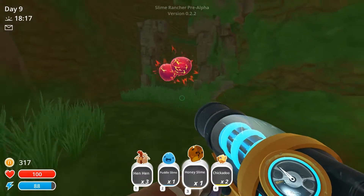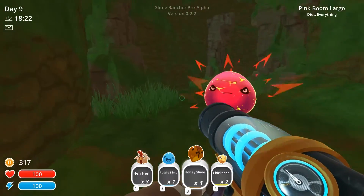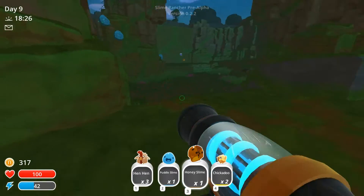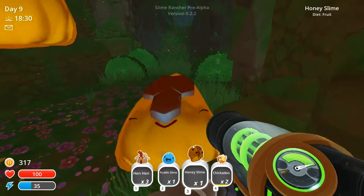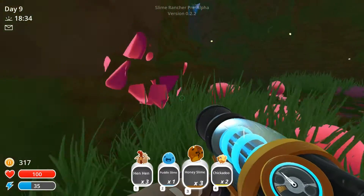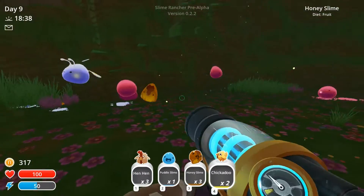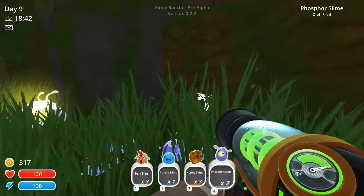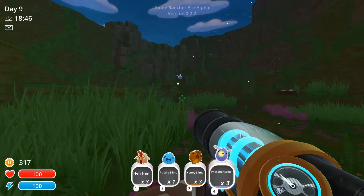Oh my goodness, you guys are looking angry. Bam, get out of my way — he's trying to attack me. I made it, haha — you'll never catch me alive or dead. Yeah, there's more honey ones. That's three honey slimes. Oh, there's the phosphor ones as well — I want those. You come with me, phosphor. Whether I've got room for all of you guys I'm not sure, but I definitely want you. Maybe we can forego the puddle slime.